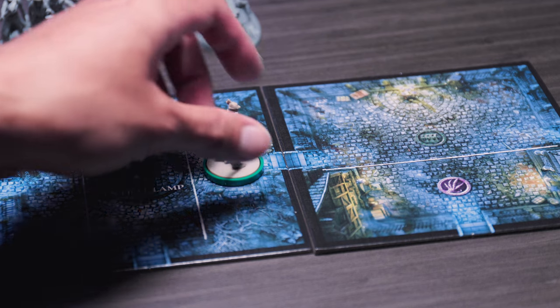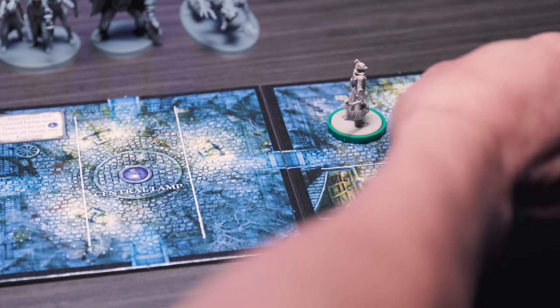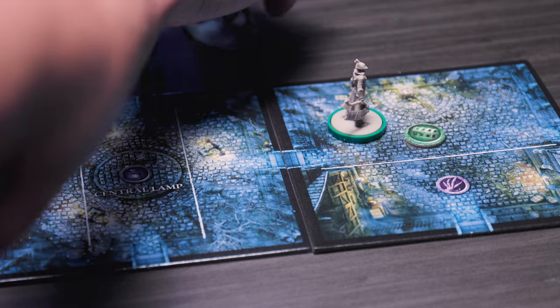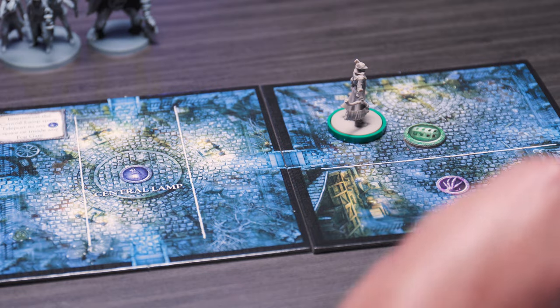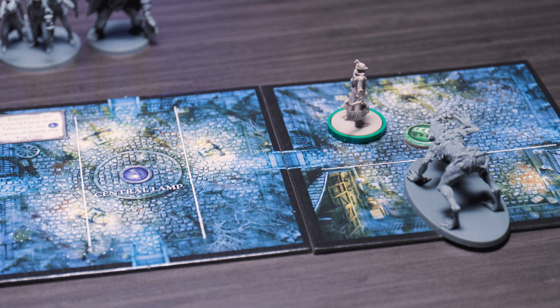Since they are now adjacent tiles, it takes one moving point to move from one to the other. When the new tile is revealed, you want to populate all the symbols. In this case I have a consumable icon and an enemy spawn point, specifically one that has to have the purple claw icon. So I'm going to take the scourge beast and put it on a new space, and then move my hunter to the new tile.